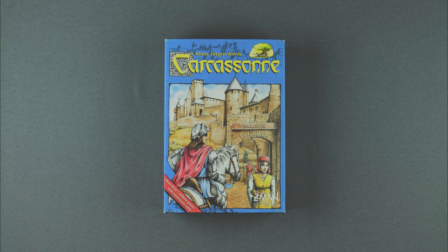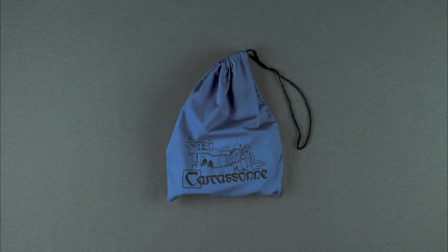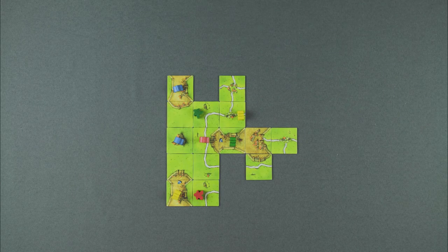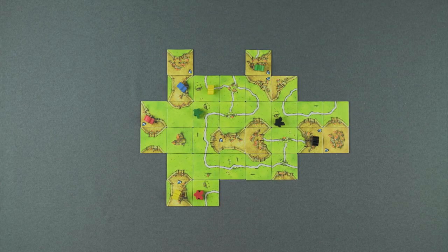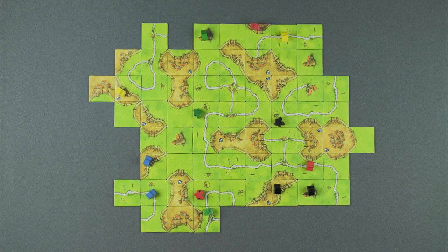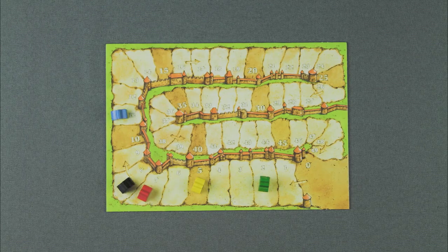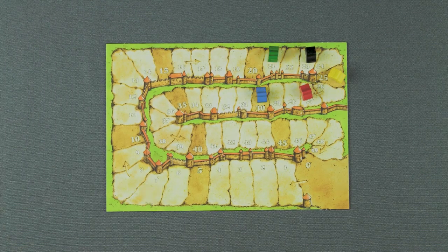How to play Carcassonne. Ages 13 and up, 2-5 players, playtime 30-45 minutes. In Carcassonne, players take turns drawing land tiles and placing them next to other tiles, while also laying down followers to score points for completed roads, cities, monasteries, and fields. After all land tiles have been placed, the game ends and whoever has the most points wins.